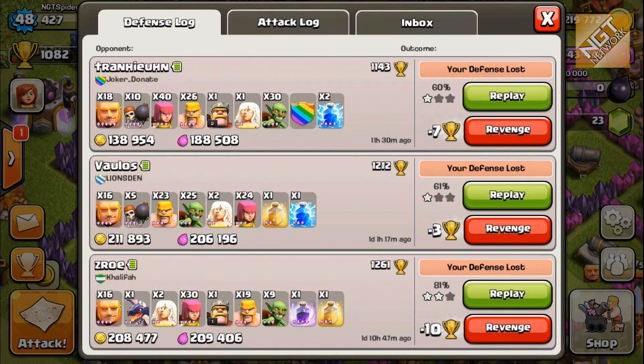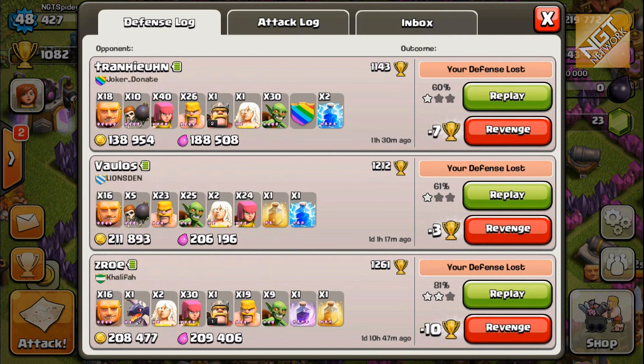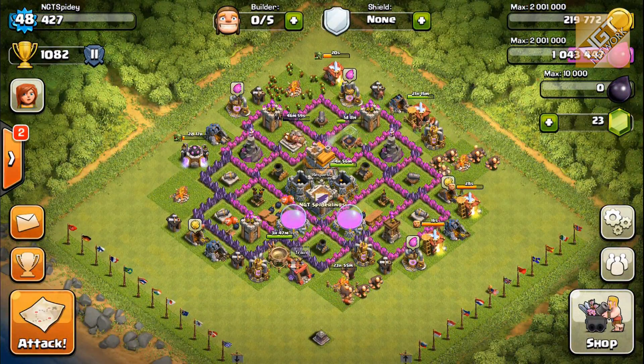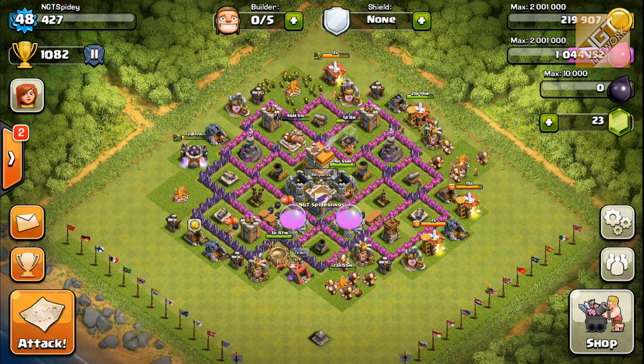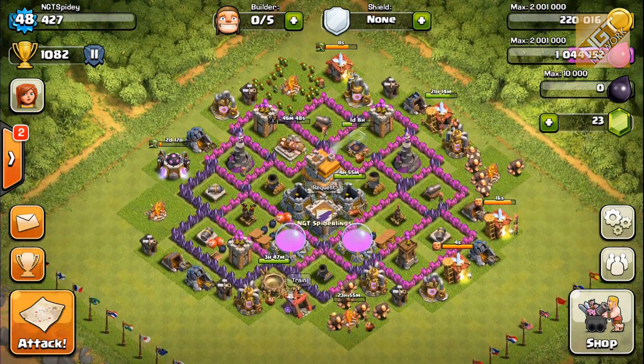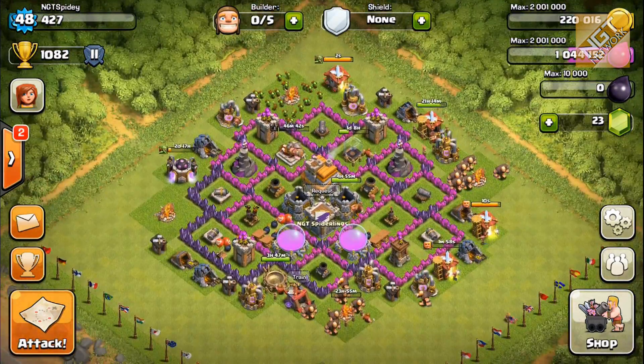I've been able to repel some pretty decent attacks. I've been holding guys who, according to their troop levels, are pretty well-powered versus my base defense. Aside from the guy that two-starred me — Zroey — we've held these other guys to one star. Not too bad — we're not losing too many trophies. Hopefully once we get the defenses further upgraded, we'll start repelling them completely and not giving up that one star, and then we'll actually gain some trophies. Okay, that's it for today. We'll be back with more Clash of Clans and NGT mobile content very soon. I'm Spotter and I'm out.